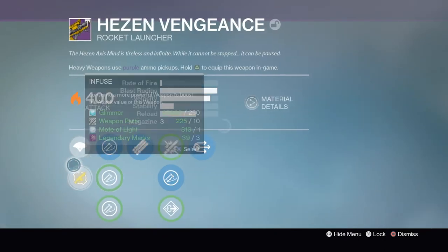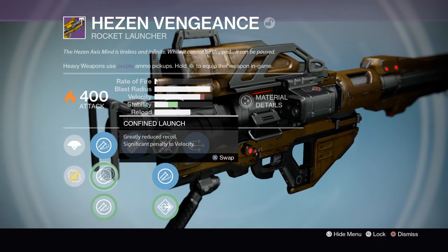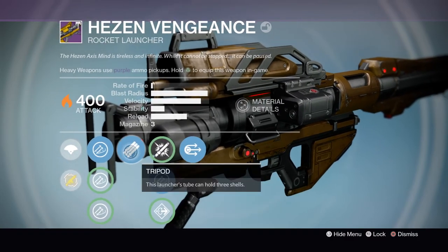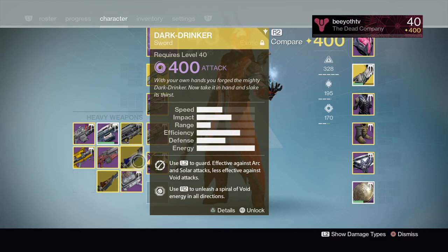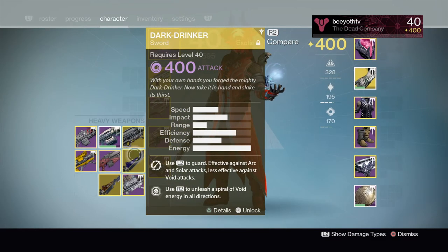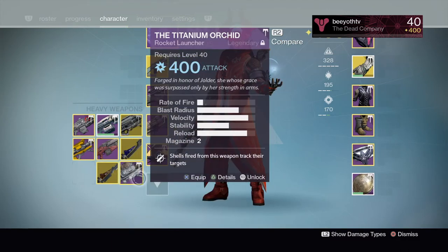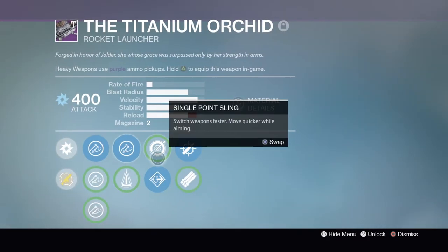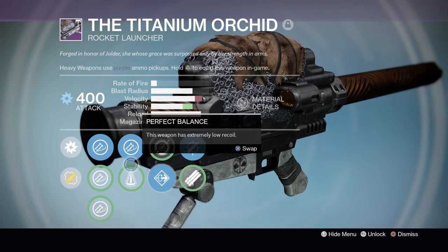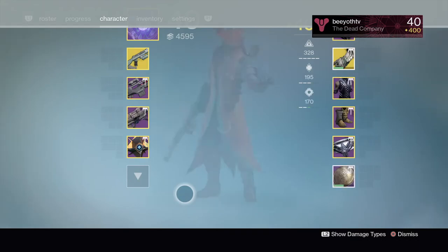The Hezen Vengeance is incredible — it has Mercy of Midnerath which is essentially cluster bombs, Javelin, insane blast radius and velocity, and Tripod. It's a really nice rocket launcher. Then we have all three exotic swords — Dark Drinker and Raze-Lighter are amazing. I wish they'd bring these back. Dark Drinker is my favorite because of its add control capabilities. The Titanium Orchid I mainly have for arc burn. It's got tracking, Javelin, and Flared Magwell — back when you had two rounds in the magazine. But it looks really cool.